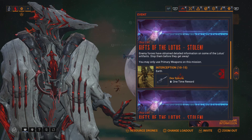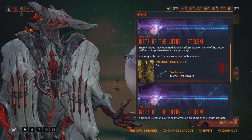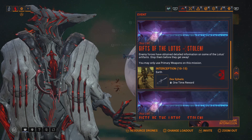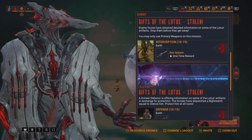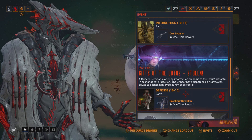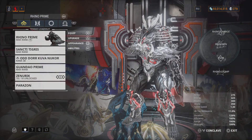I guess that's all that's here. Go ahead and play the missions — Interception on Earth, levels 10 to 15, gets you the Dexivirus. The Defense mission on Earth, levels 10 to 15, gets you the Excalibur Dex skin. But I know for sure this is what everybody came for.